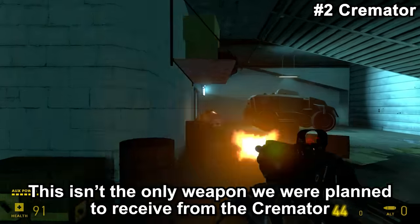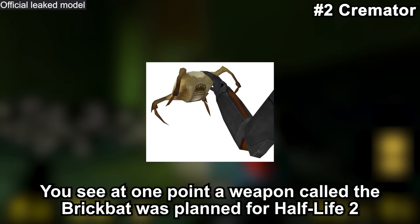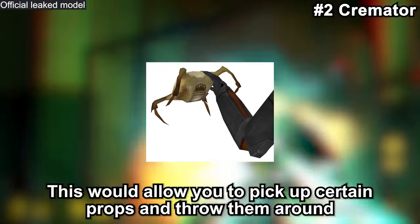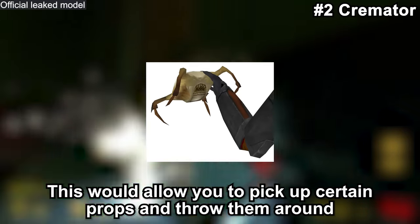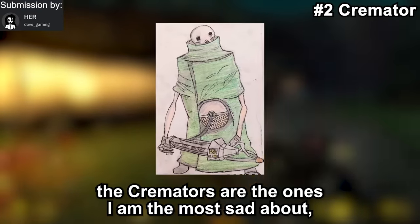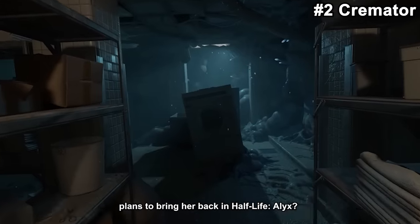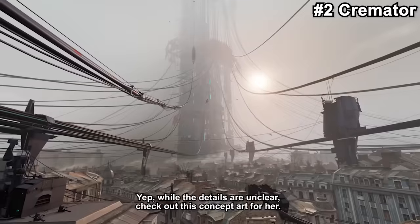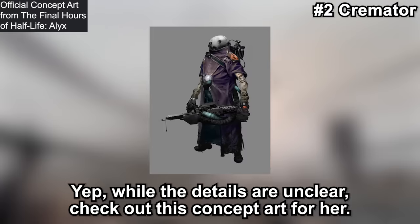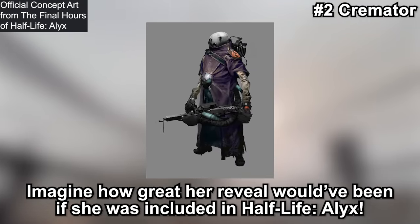That wasn't the only weapon planned from the Cremator. At one point, a weapon called the Brickbat was planned for Half-Life 2, which would allow you to pick up certain props and throw them around — the Cremator had been one of them. Of all the cut characters, the Cremators are the ones I am the most sad about, which is a sentiment a lot of people share. There might be a future for the Cremator though — did you know there were actually plans to bring them back in Half-Life: Alyx? While the details are unclear, there is concept art for it. Imagine how great that reveal would have been if they were included.